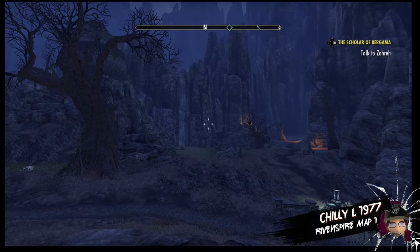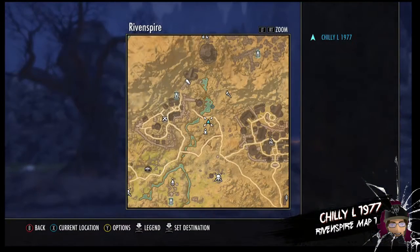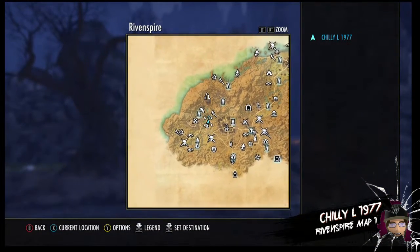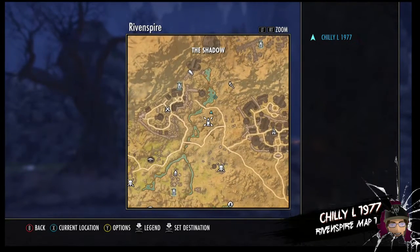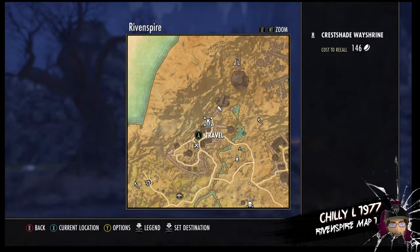Hello fellow scrollers, today we're here with Rivenspire treasure map number one. We're going to be just west of the center of the map, just north of the Shadow Stone, and just east of the Crest Shade Way Shrine.